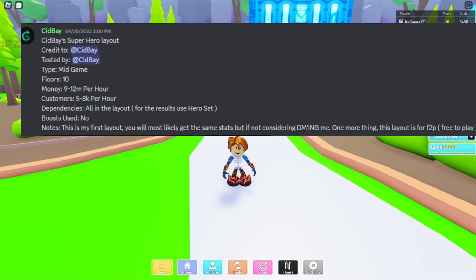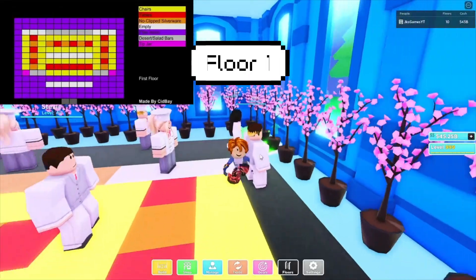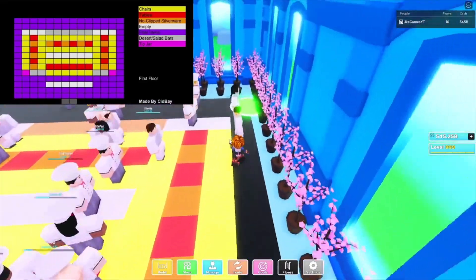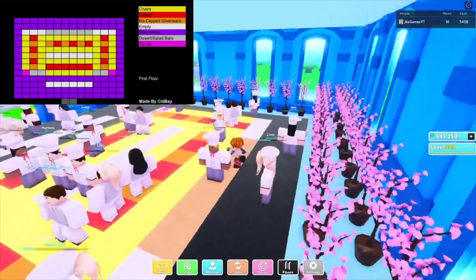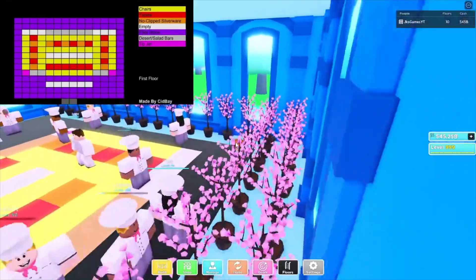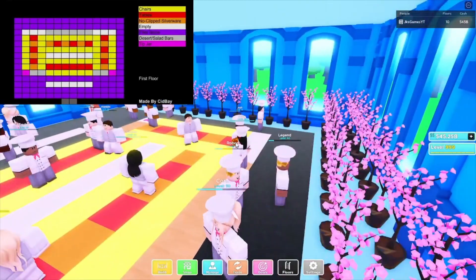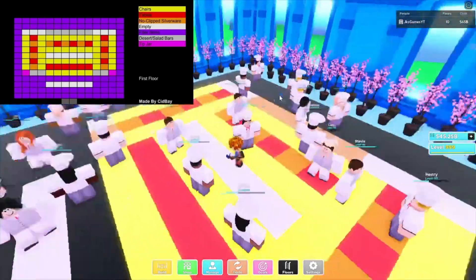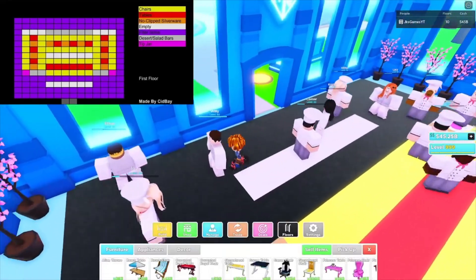The dependencies on getting those stats is everything in the layout with no boosts used. He wants y'all to know this is his first layout ever and it's free to play, which is the best part about it. These plants over here are described as a wall — if you have the bigger restaurant game pass, use them as a wall, but if you don't, ignore the plants.